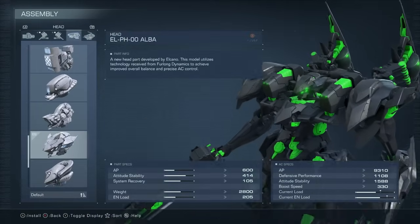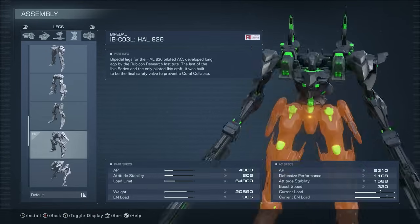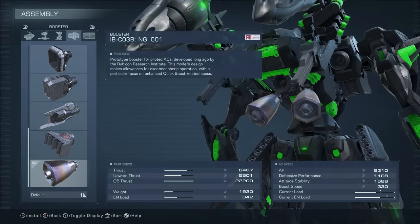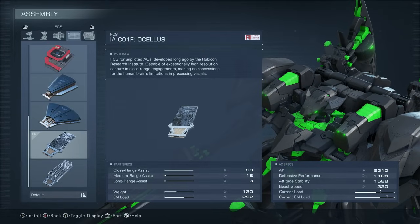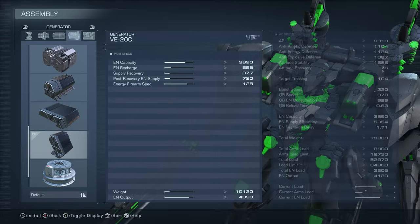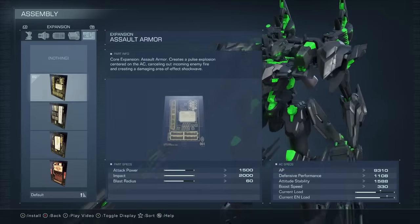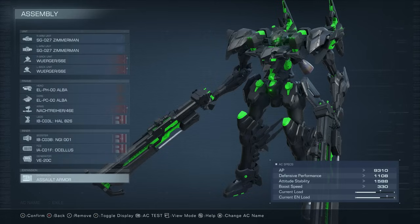For the entire frame, this is purely my cosmetic preference. All the parts end up actually being really, really good, so it's a happy coincidence, but this is just how I want my AC to look — and damn, it looks good. For my booster, I use the NGI-001, which has the strongest quick boost in the entire game. For my FCS, I use the Acellus, which has maxed out close range assist. For our generator, we use the VE-20C for its high-energy firearm specialization that boosts our laser shotgun damage. And lastly, we use the Assault Armor expansion, which is perfect for our close quarters combat. So that's it for the build.